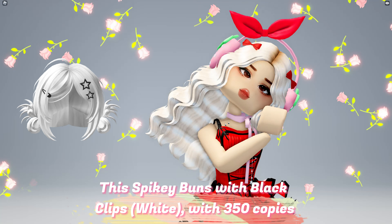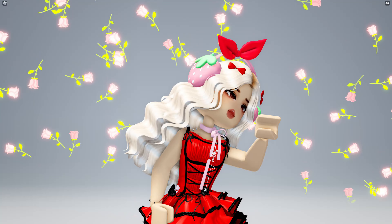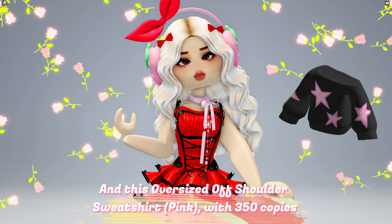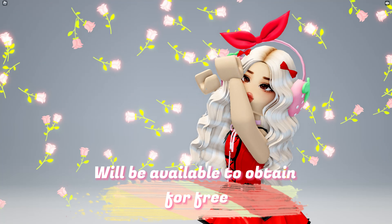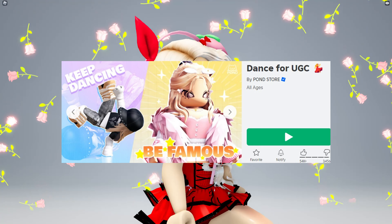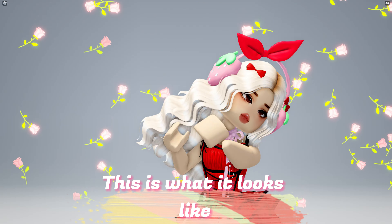This spiky buns with black clips white with 350 copies, and this oversized off-shoulder sweatshirt pink with 350 copies, will be available to obtain for free at Dance For You GC game. Game link in the description. This is what it looks like.